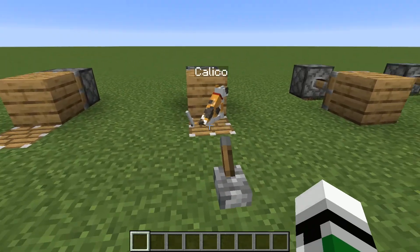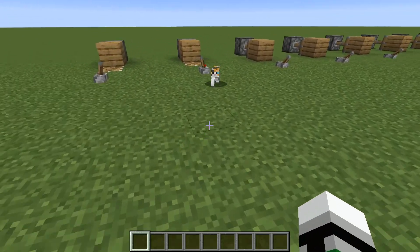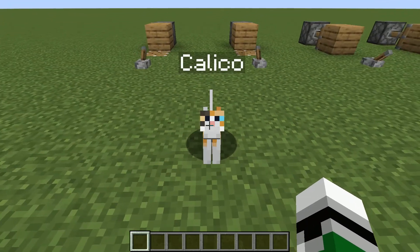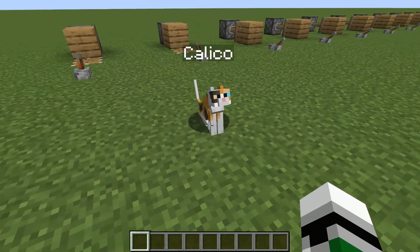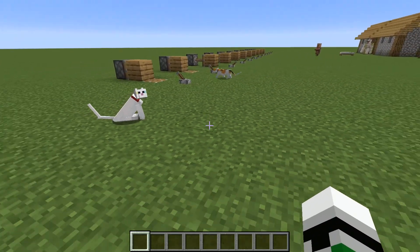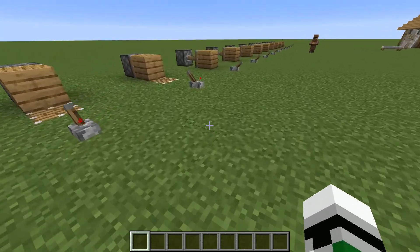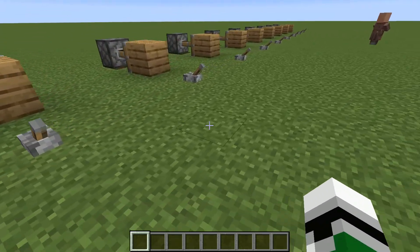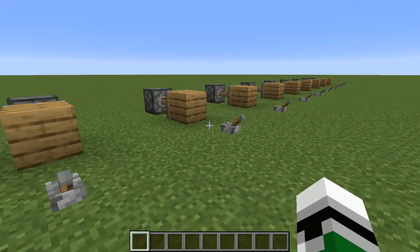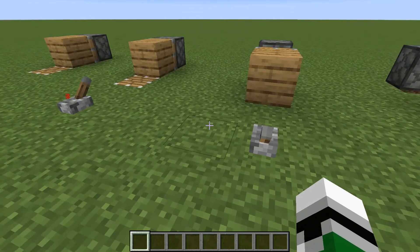Next up, we have the calico cat. Her coat is orange and gray and white, with a yellow and blue eye as well. I like the design for these cats. They look cool. Hello? Can I help you? I'm in the middle of something right here. I guess he's a cat lover too.